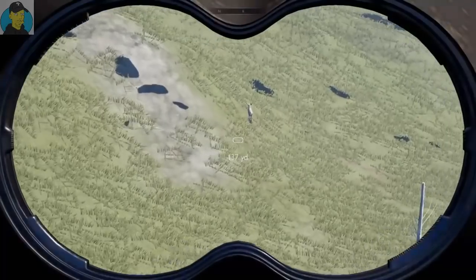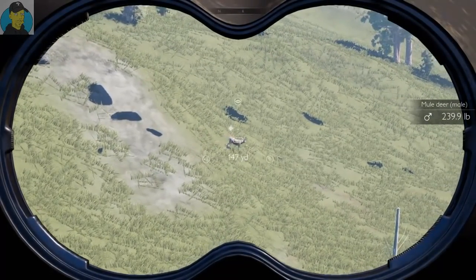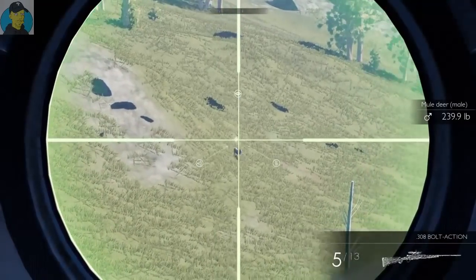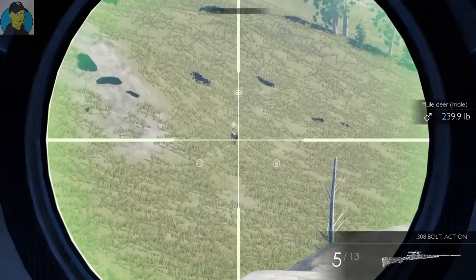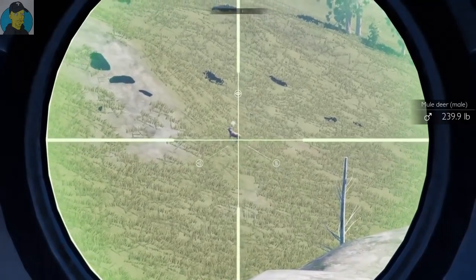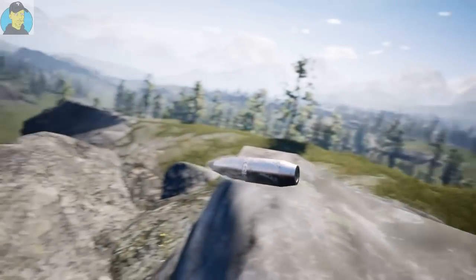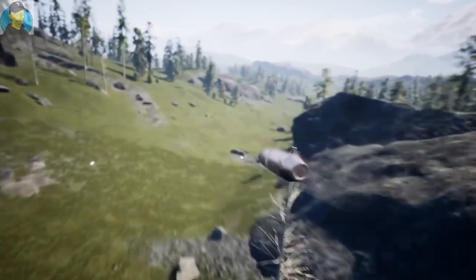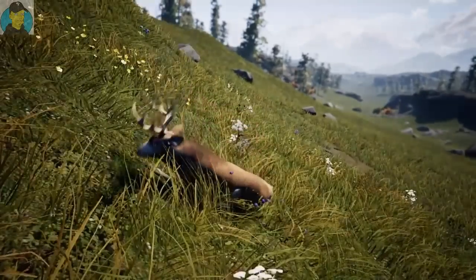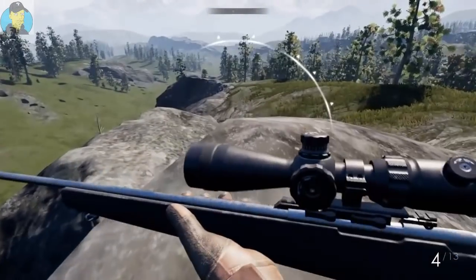What do we got over there? We got a mule deer, it looks like. Yep, we got a mule deer — 239 pounder. We're gonna try the 308 and take a long distance shot at him. I have to keep using the Call of the Wild controls. There we go, we hit it! Let's see if it downs it right away — there's a nice hit. Let's go ahead down there and claim him.